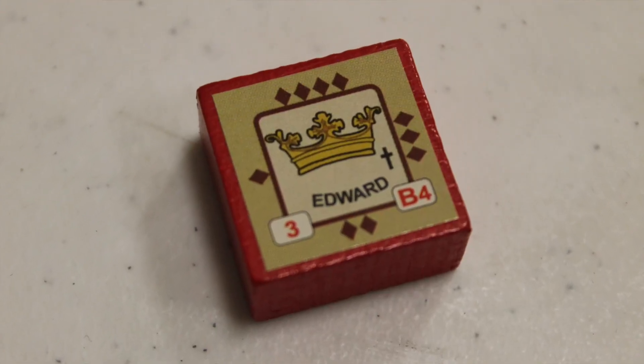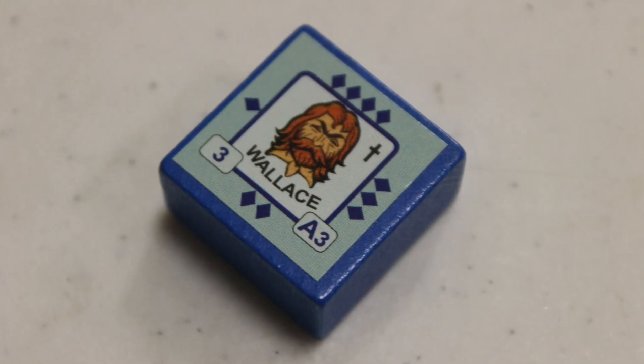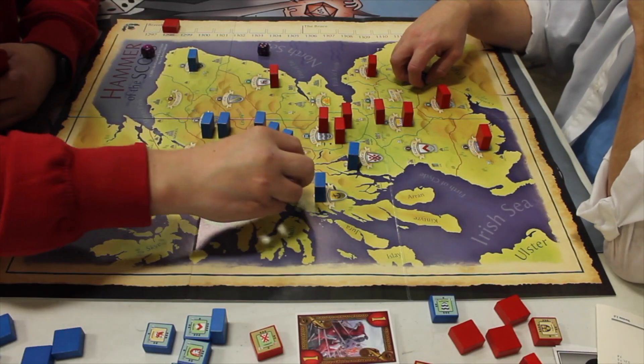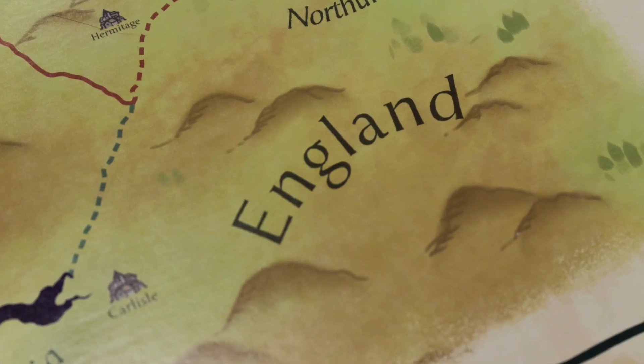The English must disband much of their army that isn't wintering with the king, who can only winter in certain areas. There's Edward the First and then Edward the Second. The Scots have a chance to proclaim a king at one point. During wintering, the Scots replenish their armies using castle points and can build new units; the English conduct levies to raise generic units in England and move them north.